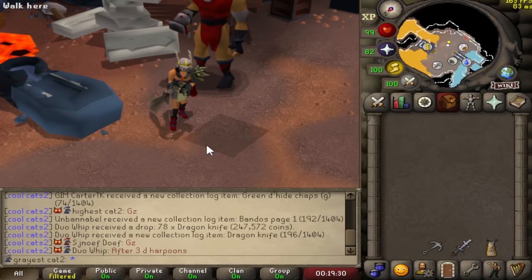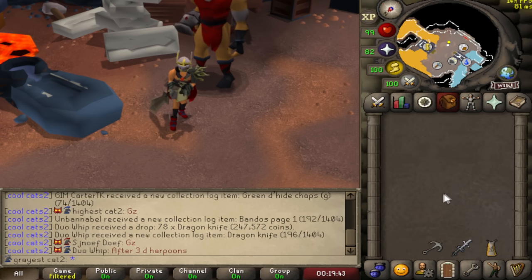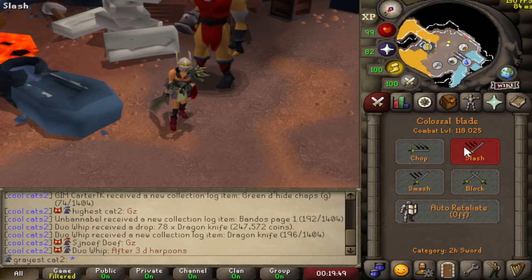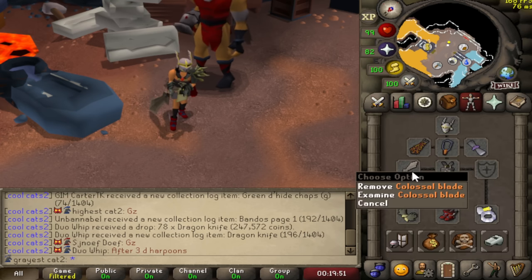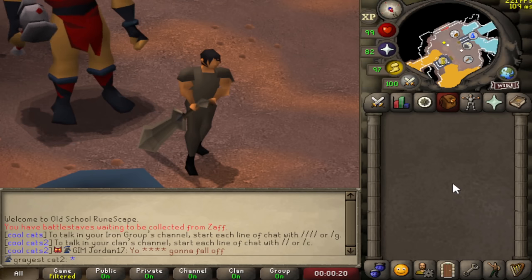Our first boss is going to be Cerberus — Serachnus. Serachnus is a 5x5 monster, so I assume the Colossal Blade is going to work out very well there. I'm curious if the kills will be fast or slow, and whether the Colossal Blade will absolutely destroy it with its accuracy and a max hit that's plus 10 what it would normally be. My max hit with the Colossal Blade, max gear, Piety, and Super Combat Potions is a 63 on a 5x5 monster.